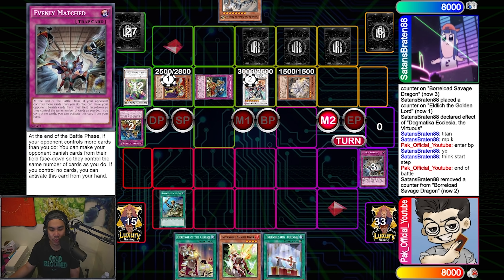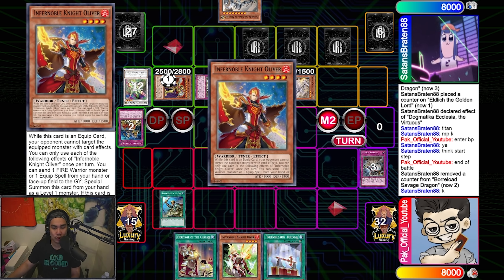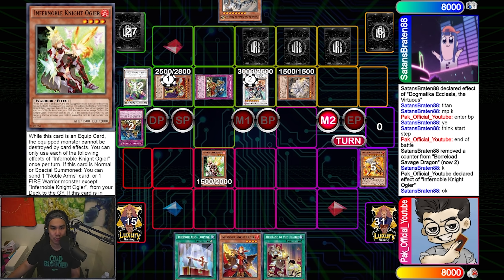Now at end of Main Phase 2, I start off with Rhoda. I want you guys to pause the video and think about what you would search with Rhoda here. There's actually a really critical mistake people would make. With Rhoda, I actually don't search Neospace Connector — that's what a lot of people would have done. Instead, I searched Oliver. Why? Essentially it's a form of bait — I let him know I have Oliver as an extender so that he doesn't interrupt Ogier. We activate Ogier and he chooses not to interrupt it, because he knows I have an extender and I can keep playing through one pop.